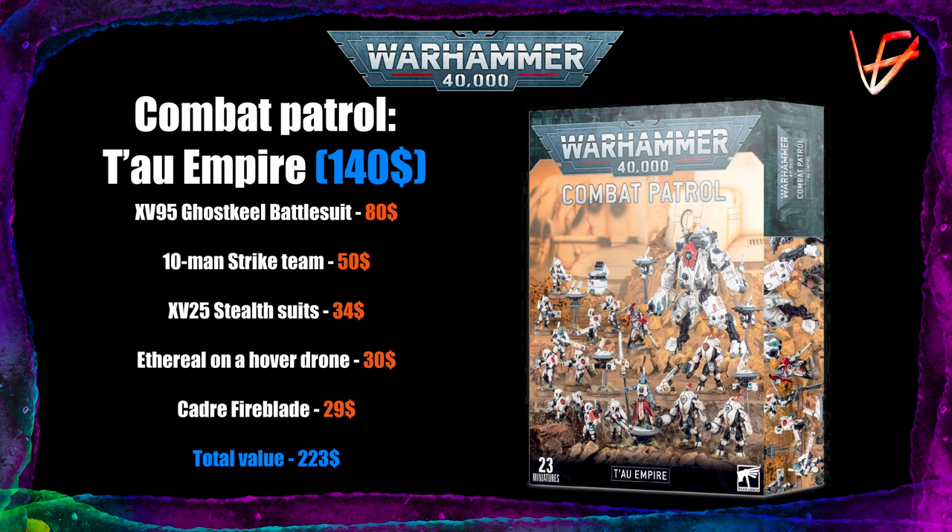Now the 10-man Strike Teams. They are a staple of Tau armies — they were always the backbone of any Tau force. I'm happy to say that the Strike Teams are a great choice. You can build the Breachers out of this kit and they are great, or you can build the regular Fire Warriors with Pulse Rifles, and they are also great. You need those three troops for a battalion and the Strike Teams are probably the best things to put in that slot. A worthy addition to the Combat Patrol.